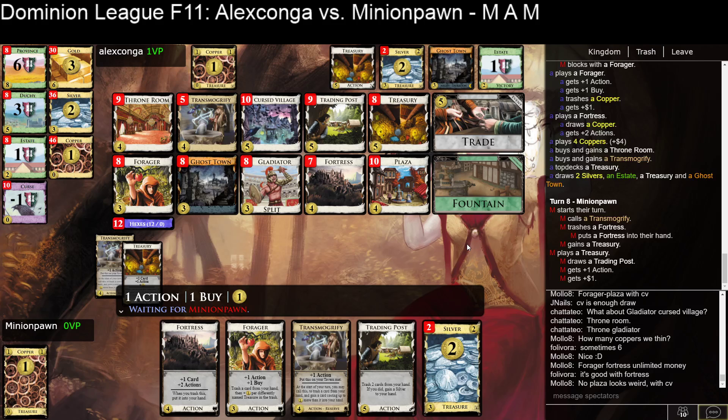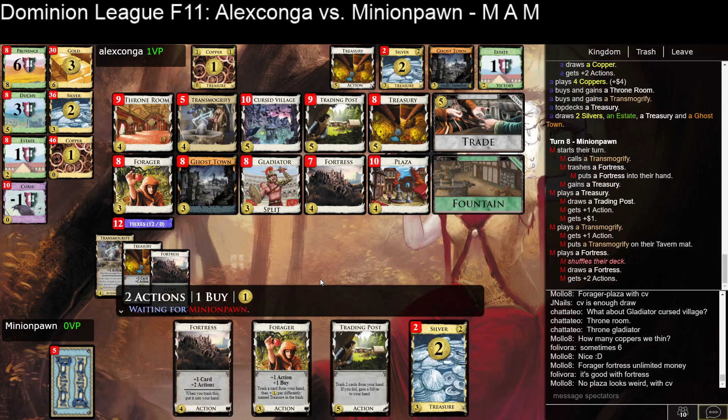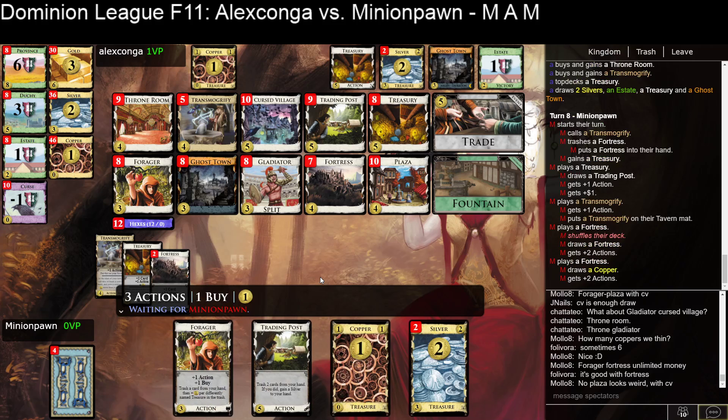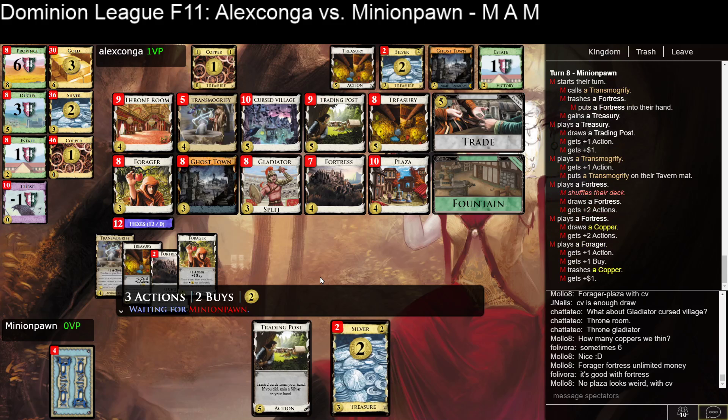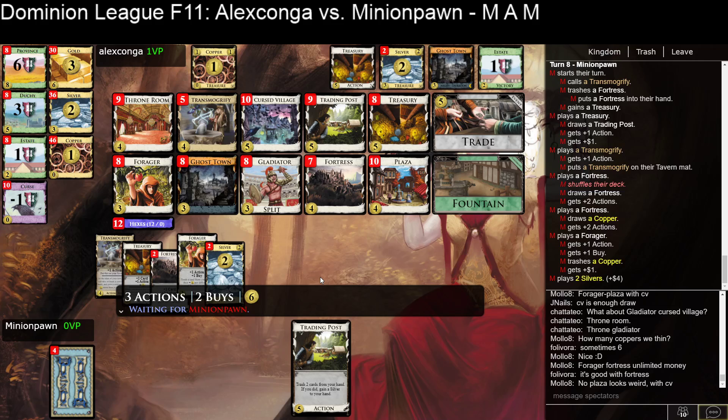It doesn't seem like there's a great reason to put Silvers in the trash. That said, I was thinking about T-Mog'ing that Fortress into a Cursed Village and then trashing Silver so I could draw three cards with the Cursed Village instead of one with the Treasury. This has probably already trashed the Trading Post — they could have had seven, and I don't think they're ever going to play that Trading Post again in this game.